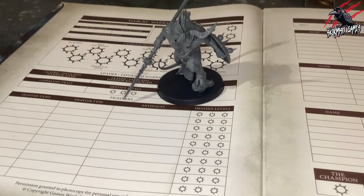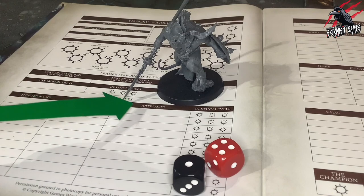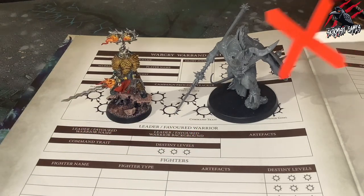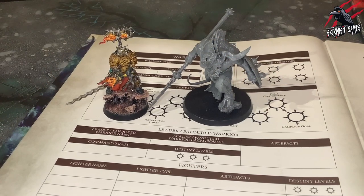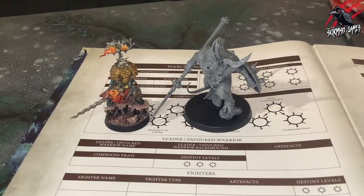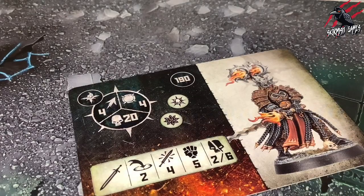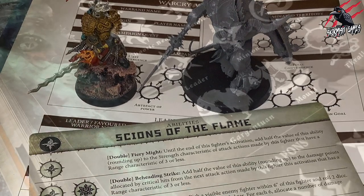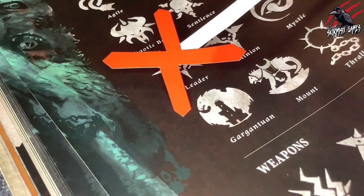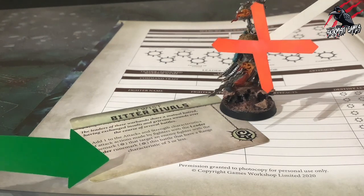Like other fighters, heroes and allies can receive destiny levels; players must make injury rolls for them and they can bear lesser artifacts. Heroes can bear artifacts of power and be chosen to become favoured warriors, but allies cannot. One other point to remember is that heroes and allies never lead. When a fighter is included as a hero or ally, if they have the leader rune mark on their fighter card, this rune mark is only used to determine which abilities they can use — the hero or ally is not considered to have the leader rune mark for any other purpose or rule.